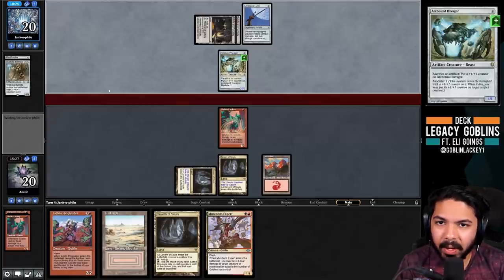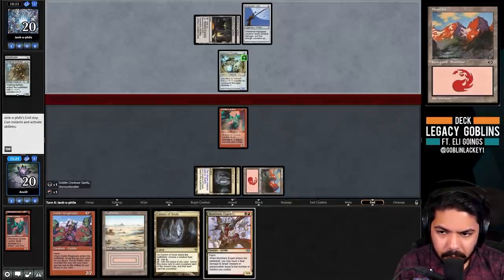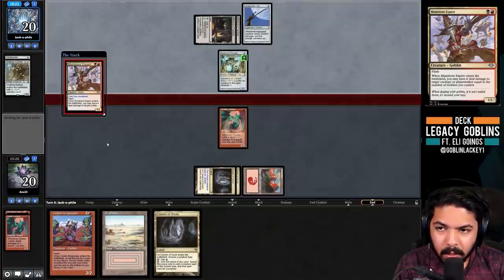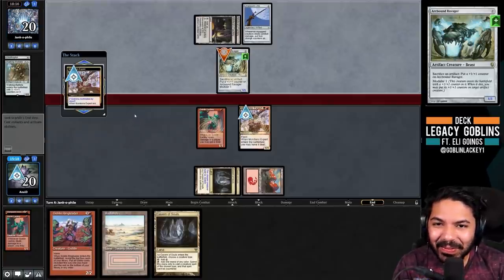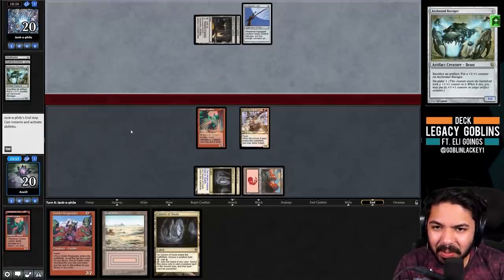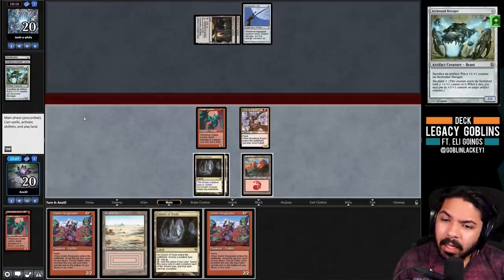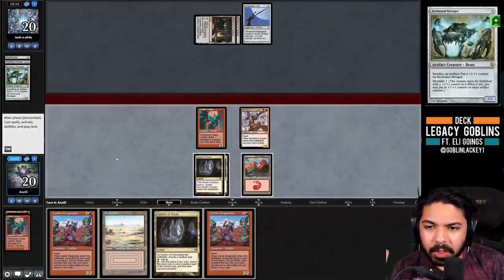The bottleneck for them was definitely mana. Arcbound Ravager plus Walking Ballista is a terrifying combination - you need to draw your actual removal pretty quickly. I'm going to use Munitions Expert here. We actually made it to turn four, so we could double Ringleader - that sounds really good. I think we play it pre-combat since it's all upside: if we hit Trash Master we win on the spot, if we hit a sacrifice outlet we can fog the Jitte, and if we hit nothing we put in the second Ringleader.